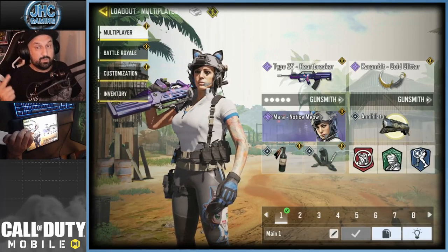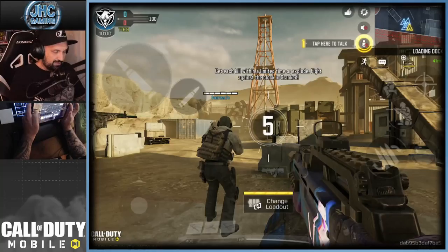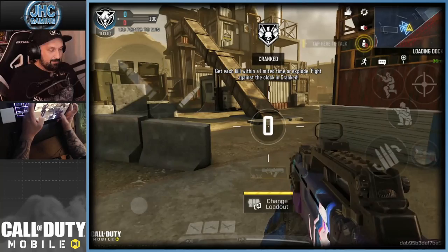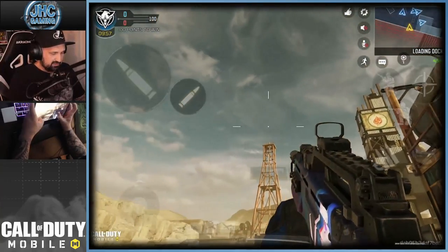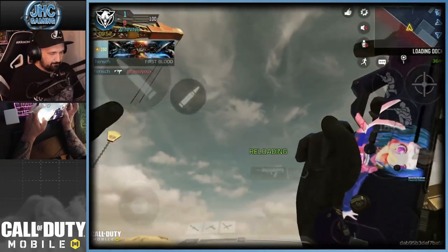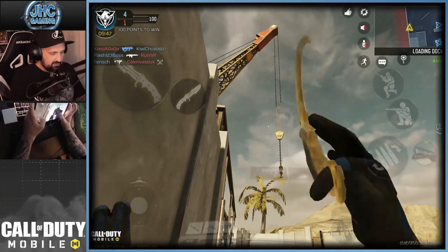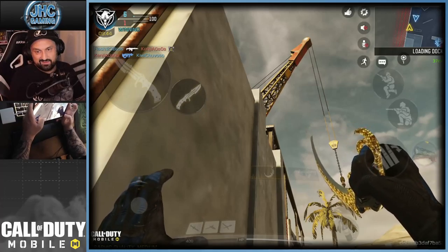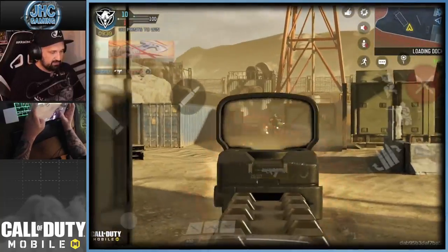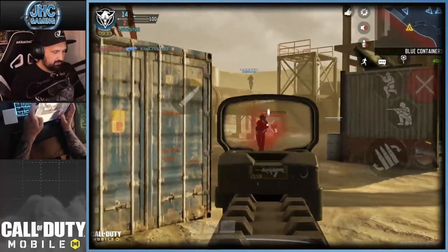Now we're going into action to check out the new Mara skin with the Type 25 Heartbreaker and the brand new karambit knife. We're playing Cranked — my new favorite game mode, just added two days ago. Check out the skin, you can see the anime girl design, and the karambit is animated — pretty dope. I can hear snipers so we're going to try to be careful.